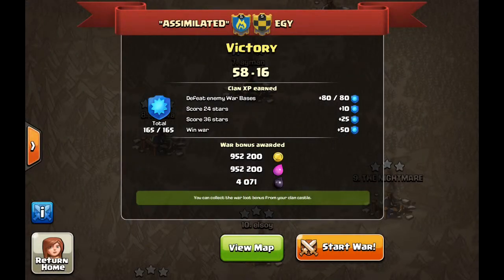What's up clashers, the All-Father here bringing you our next war recap, and this was ugly. We faced a level 5 clan called Egy — an Egyptian clan — and this is probably by far the worst clan I've ever come across in over a year of clashing. 58 to 16, obviously the score.